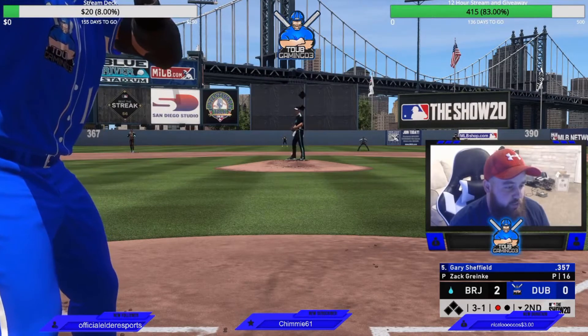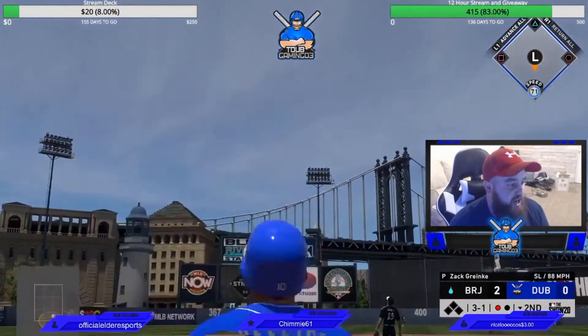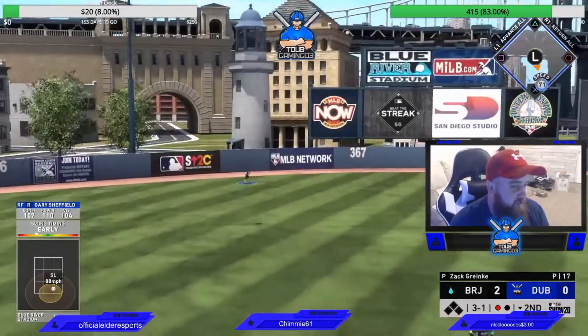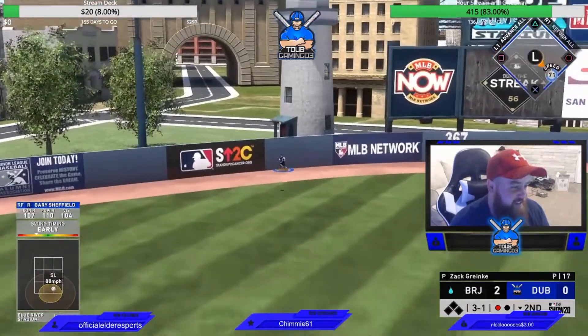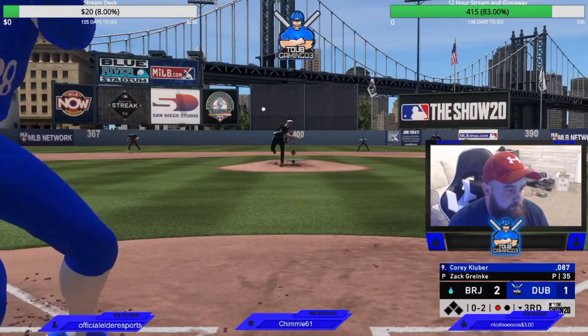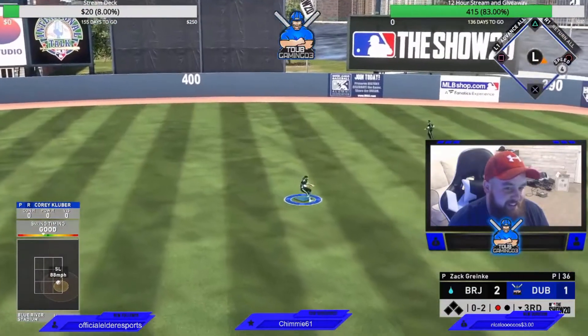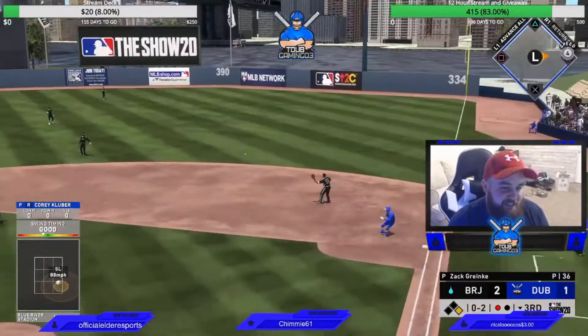Gary Sheffield got the three and one count — hopefully Greinke throws us something we can just annihilate to get a run back. Let's go Gary! And Corey Kluber gonna get a little blooper hit — let's go! I did not think he'd get a base hit.